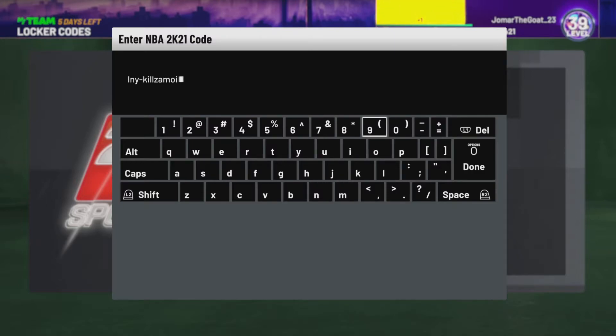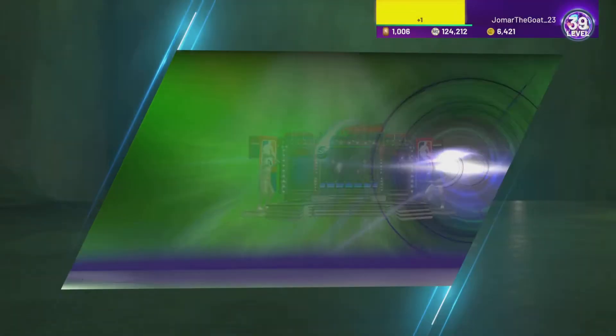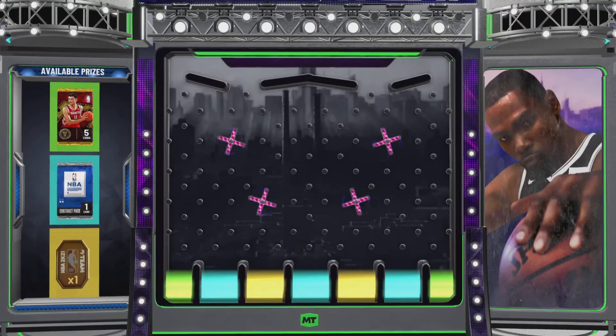Make sure you also type in the Kevin Love locker code I did a video on today — that one expires soon too. The third code from Kills the Money is: NAL53 dash 54 R9S. There's the locker code guys, make sure you type it in — I'll leave it up there for a few seconds. Let's type it in, hopefully we get the Yao Ming pack.